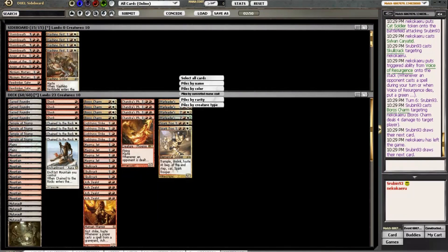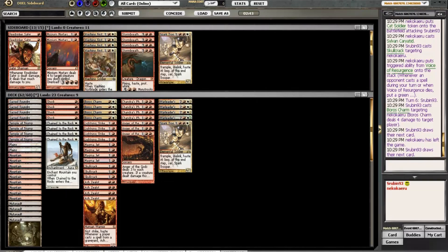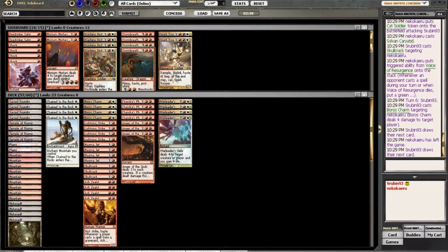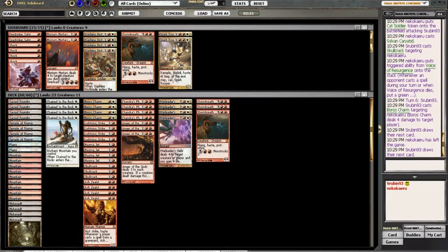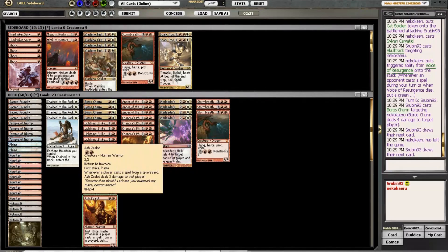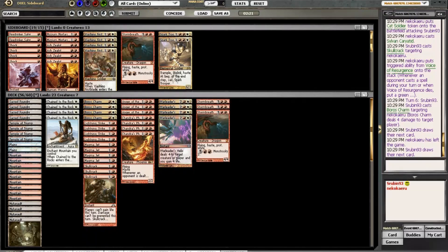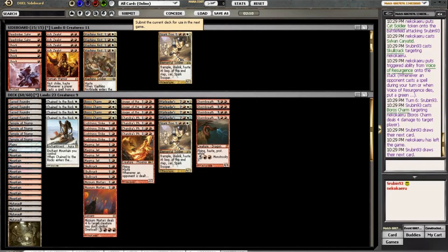For this deck you really want to play Anger of the Gods. I'm not sure how good Spark Trooper or Shock is since we didn't see anything we could shock. Going to bring in some Stormbreath Dragons — they're pro-white and just four damage on a stick, which is everything we want. Not sure about Ash Zealots, so we may bring in Mortars. That seems right: bring out the four Ash Zealots, bring in two Mortars and a Stormbreath Dragon. Spark Trooper wouldn't have been the worst either.